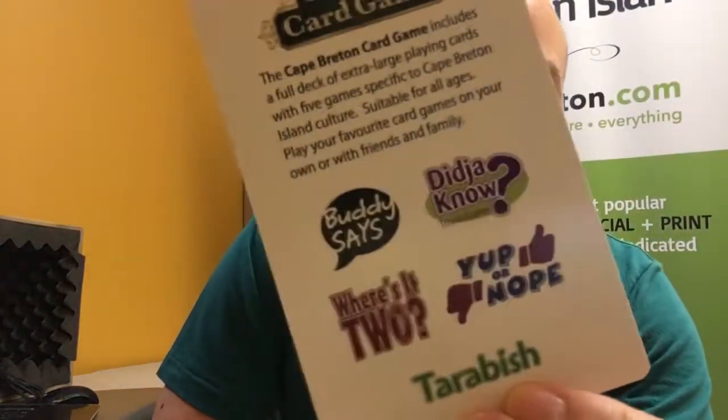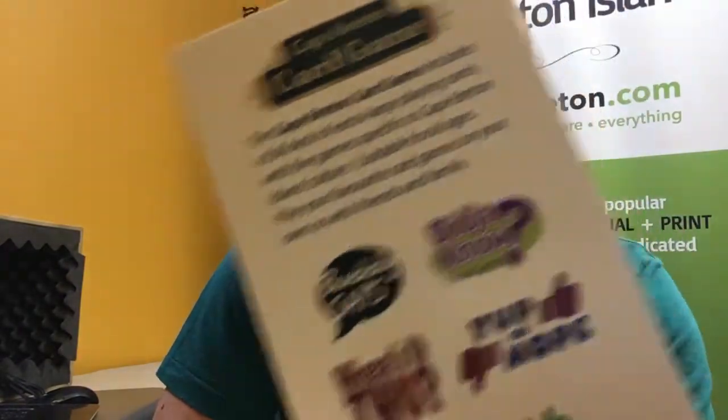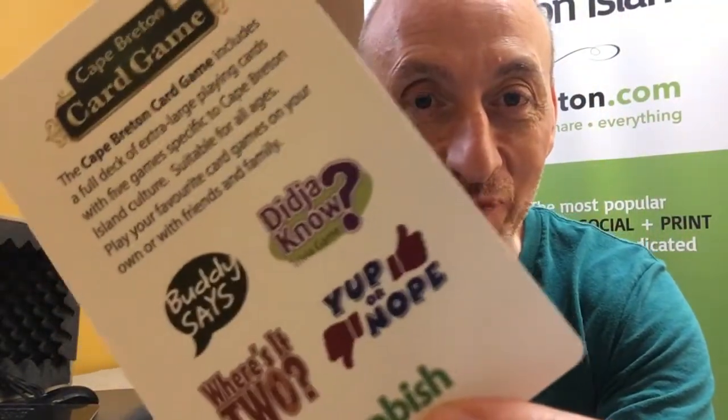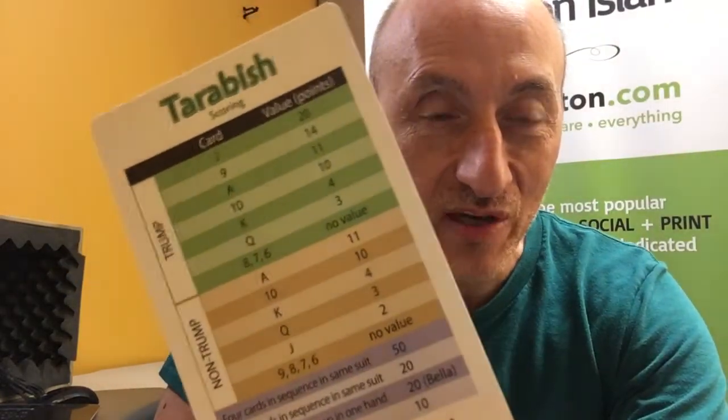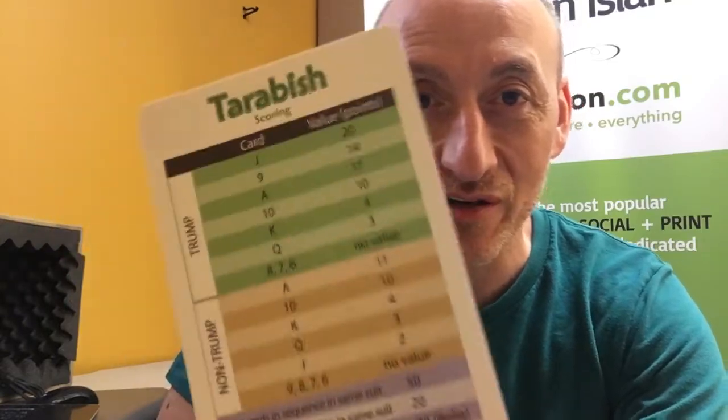So let's take a look at the cards. Here's the start here card that shows you the four card games. Four games that come with this Cape Breton card game are not necessarily card-game specific. The first one is Tarbush. The basic rules of Tarbush are up on our website at GoCapeBreton.com, but here is the scoring system. If you play Tarbush you might find this a nice reference guide, but again you can play Crazy 8s, poker, or anything because it's a full deck of cards.